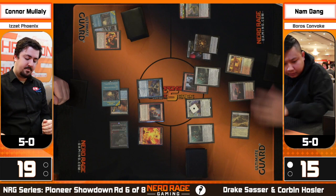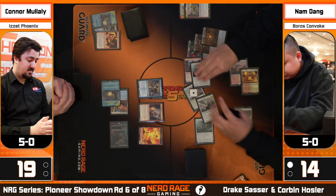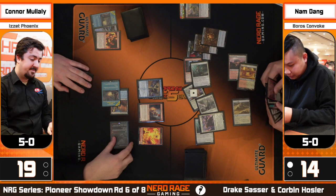Nam is definitely in spellmaster mode here — not an incredibly fast play-my-cards-and-attack kind of turn. Connor has to be liking what he's seeing from Nam's side. Nam is just going to have to make the board go wide enough to start convoking — and there's one of the key cards of the deck: Flowgates added to the mix. Convoking out a Knight-Errant of Eos.